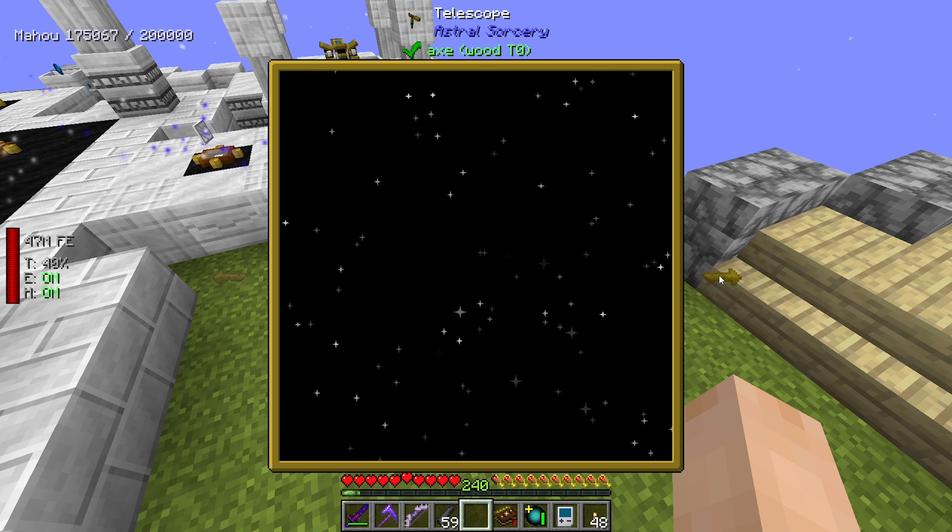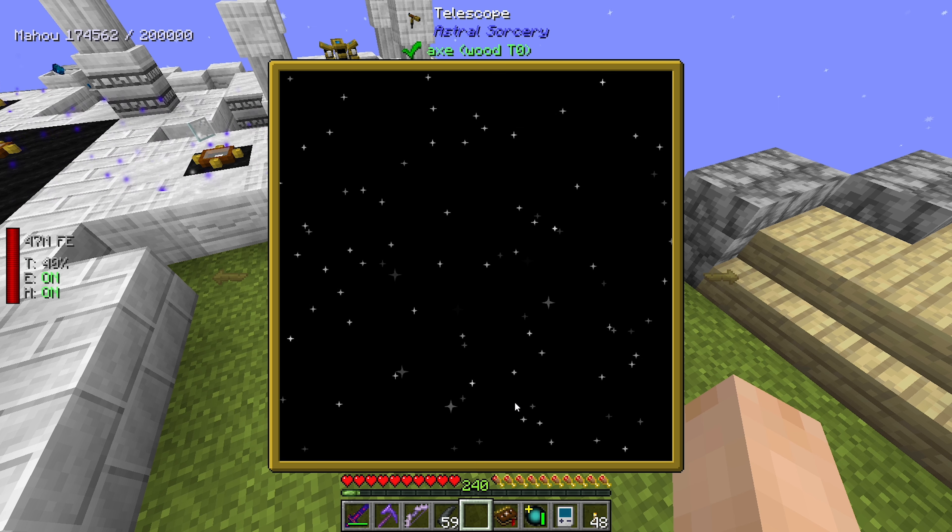Looking through the telescope... not that one, not that one... yes, this is Vickio. Square with a triangle sticking off the side is Vickio. I have discovered the constellation Vickio.